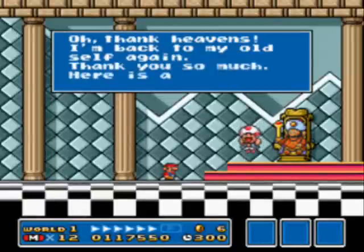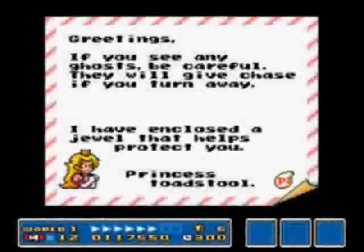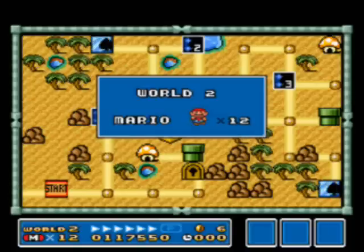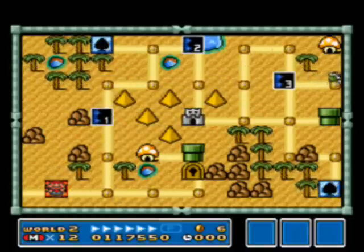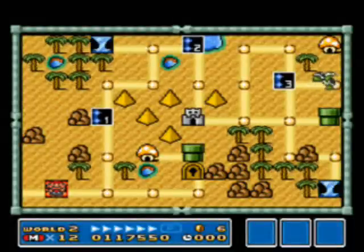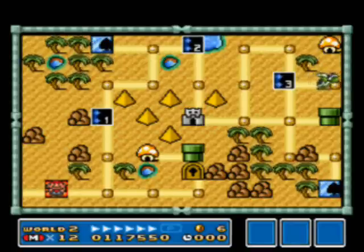We change the king back to normal, and we get a letter from the princess. The princess letter usually gives you a tip about the game and also an item — in this case, she gave us a P-Wing, so we're going to hold on to that until we actually need it. Here we are at World 2, Desert Land. But that's all I'm going to do for this video — this has been SlimKirby, Let's Play Super Mario Bros. 3. I will see you guys next time for Desert Land Madness!